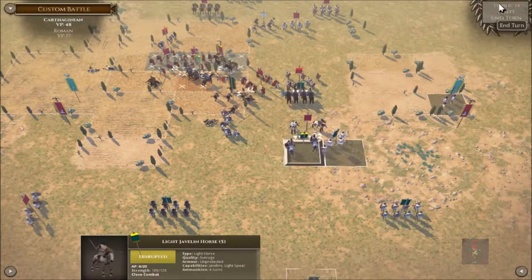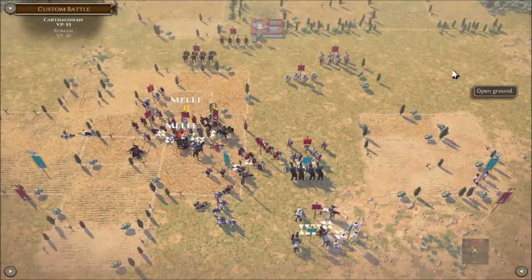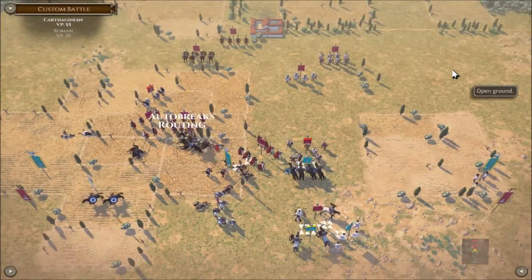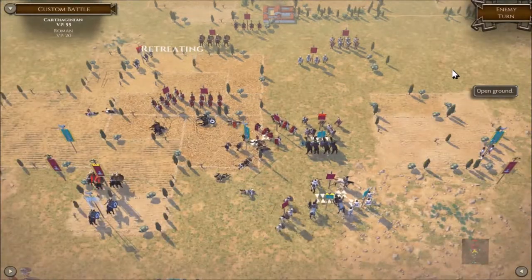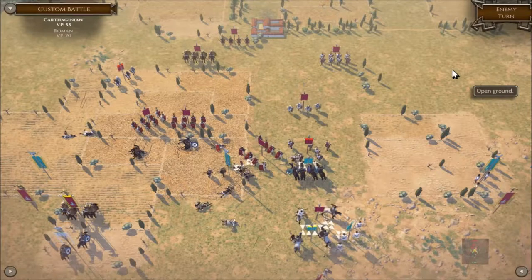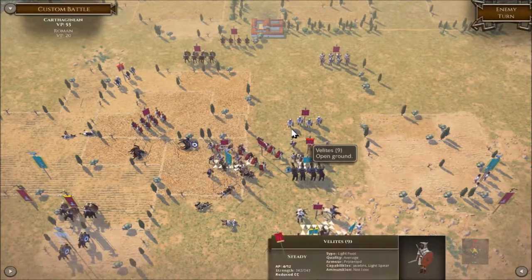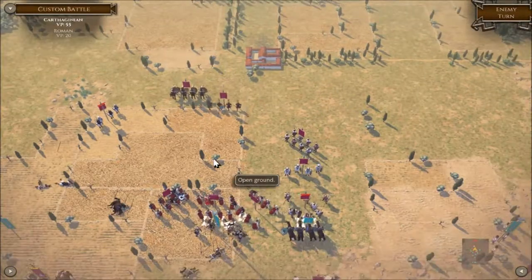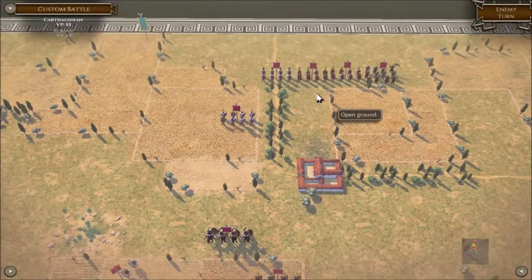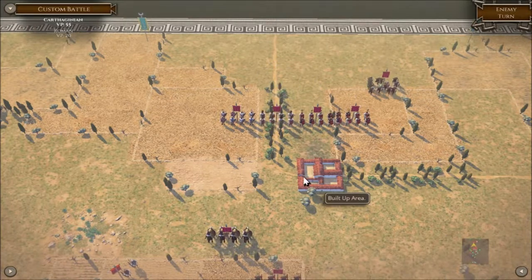There's no point even activating that cavalry — it's gonna die horribly. 55 to 20 points — could all change. Auto-breaking the cavalry and the cavalry has ran. The general now taking the brunt of that attack but I reckon they can hold out just for a turn or two before I can get reinforcements. We have some Triarii — the heavy elite forces of the Romans.